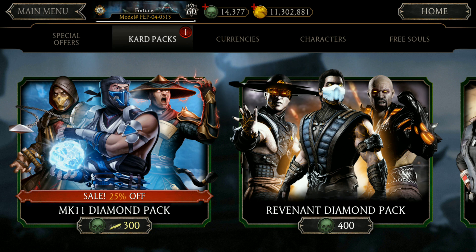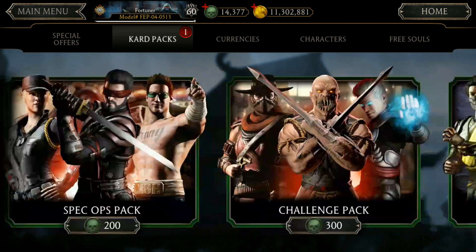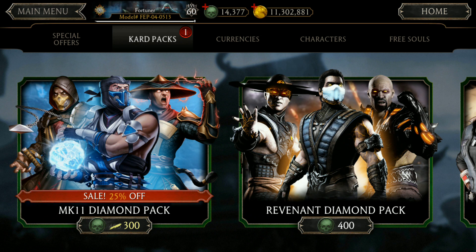After spending almost 12,000 souls I got Ravenin Sub-Zero and Ravenin Jacks Briggs. You can calculate what the ratio is to get diamond characters in Mortal Kombat mobile — it's really, really hard to get a diamond character with a drop rate like this. We can all request: please increase the chances of getting diamond characters, or at least give us a 50% chance option. It doesn't matter the cost if it's 50%. I'm really disappointed with both the MK11 and Ravenin diamond packs. You can try it yourself, but don't get into this.